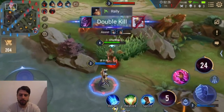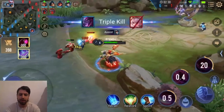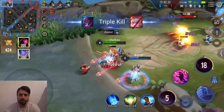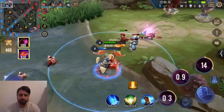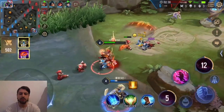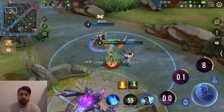Look how tanky I am already. I don't even have my items yet. We get a triple kill — 100% kill participation. It's just beautiful. You go for the Gaias, you go for the Evil Secrets to abuse your base damage. Her base damage is very decent.